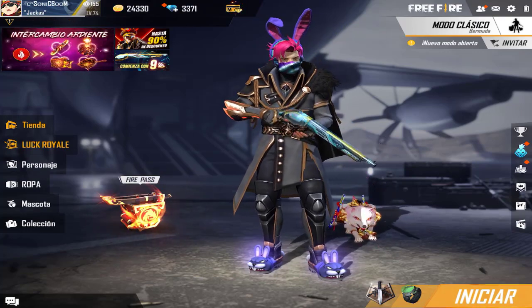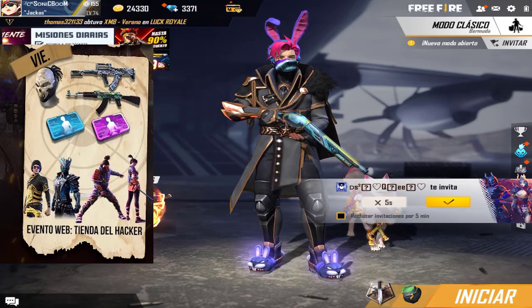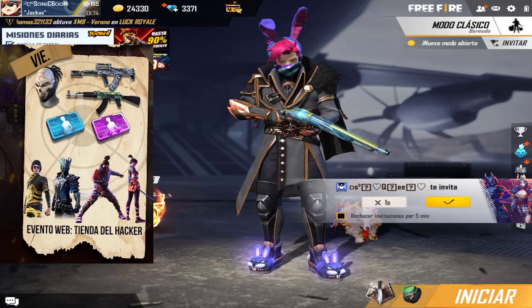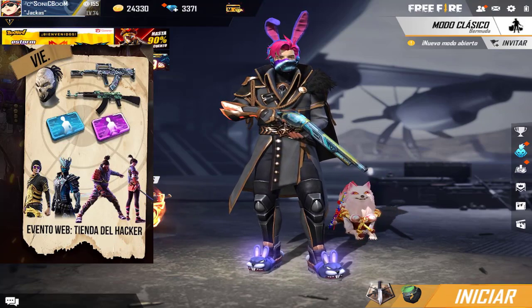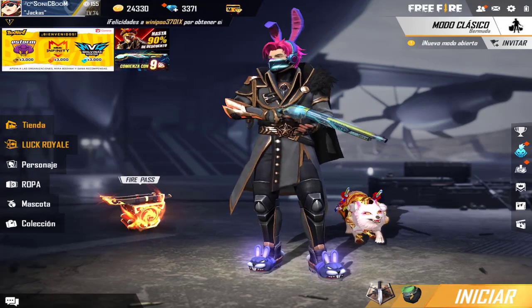En la Tienda del Hacker vamos a tener los premios de cazador de demonios pero esta vez en versión azul — muy ingenioso, simplemente le echan azul y ya, está bonito. También estos dos sets que creo que ya han salido como 3 o 4 veces, que también están chévere. Me imagino que deben ser el premio extra; creo que no tengo ninguno, así que voy a tratar de sacarlo.